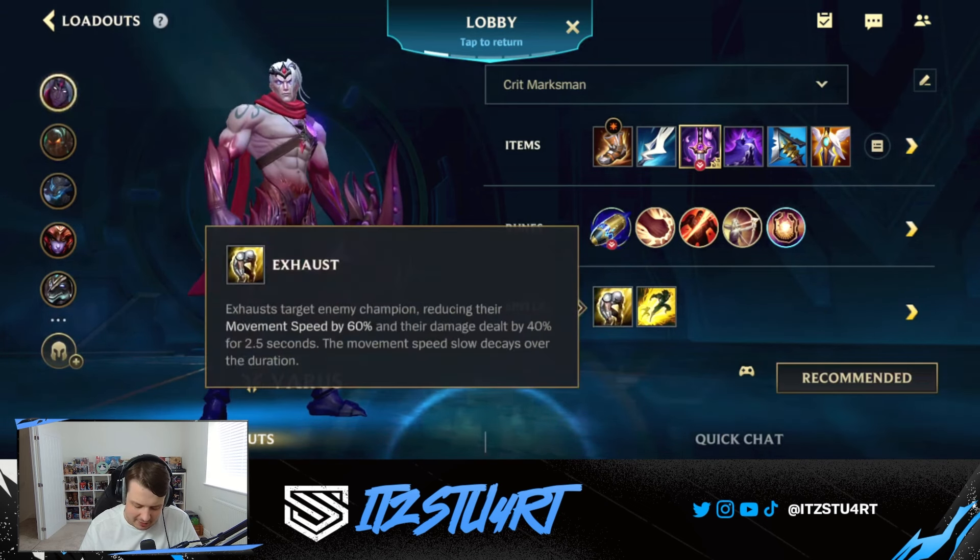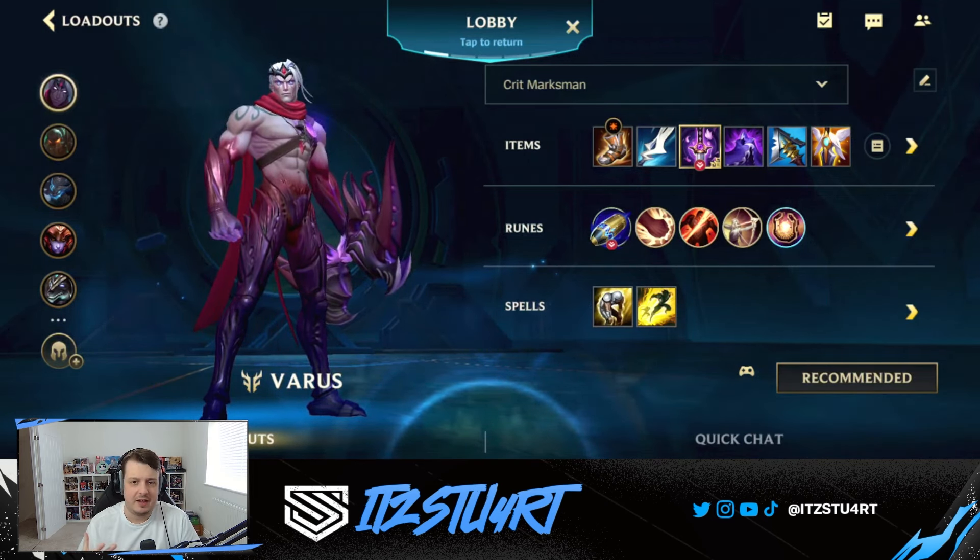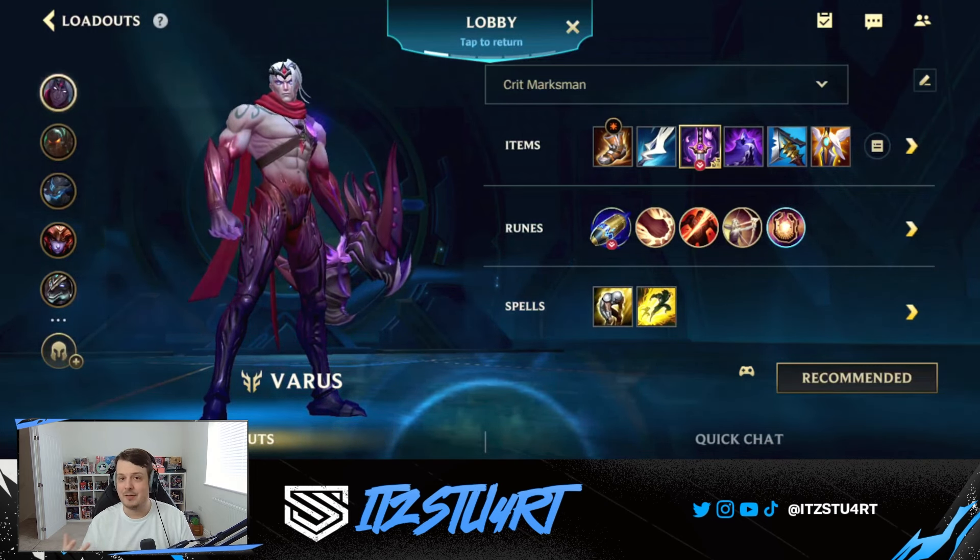For Summoner spells you have Flash and Exhaust. Even with the buff to Heal and Barrier, Exhaust is still one of the best options for me — still really powerful since you're going to need a lot of defensive capabilities against Renekton or any other bruisers on the enemy team. Hopefully you enjoy the gameplay. Let me know what you think of Lethality Varus — whether it's better than AP Varus or On-Hit Varus now, even with Terminus and Piercing Arrow being buffed.